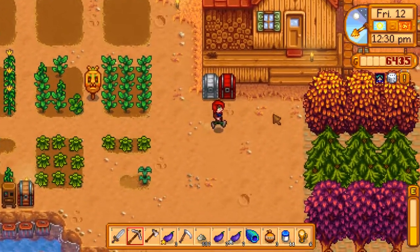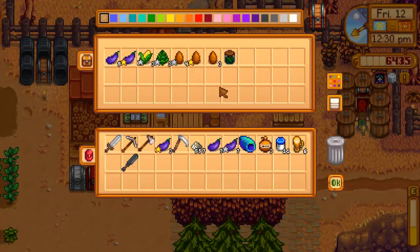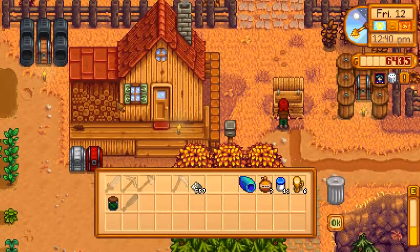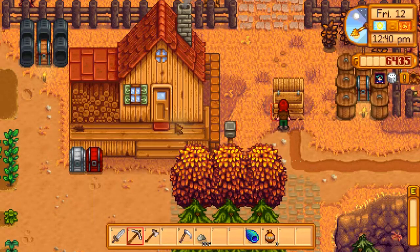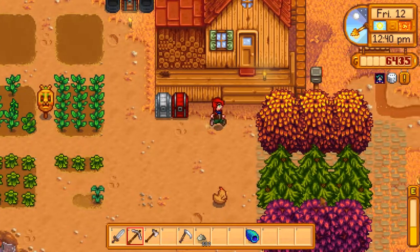Eggplants for pickling — go ahead and toss it in. Pitch all this into the bins. Oh yeah, maple syrup over here. And run our errands in town.